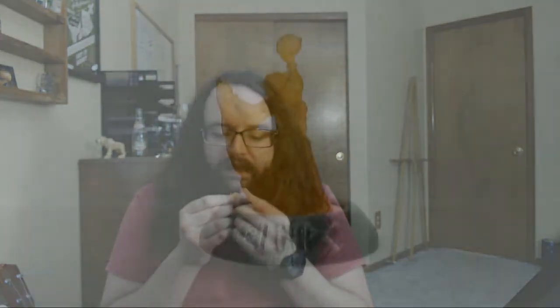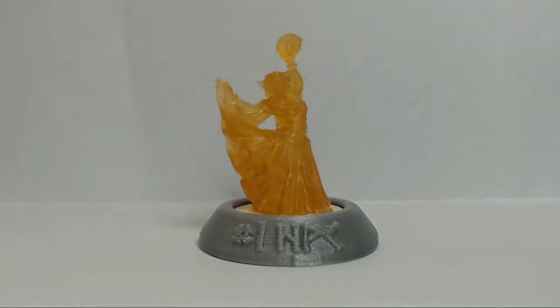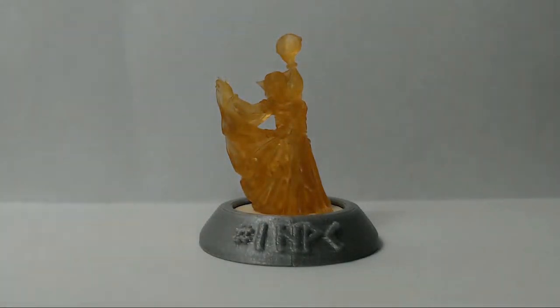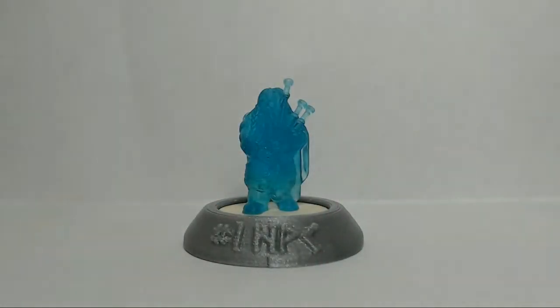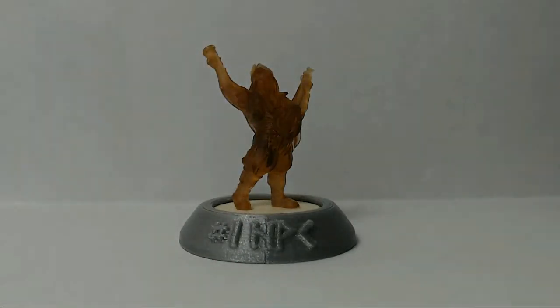There's a couple of somethings wrapped in this paper. Yes, they gave me characters! Here is — is that a Bastet woman? Some kind of catfolk woman with a tambourine and a very flowy dress — she's fun. A dwarf with bagpipes — that is cool. Got a bagpipe dwarf. And looks like a human with a Robin Hood hat and a lute. That is cool. So I got some bard college scenery pieces and three bards. This might be the best pack they've put together. I love the quality on all of these.